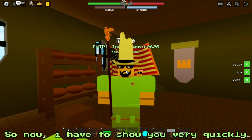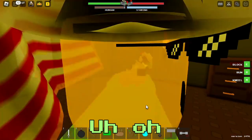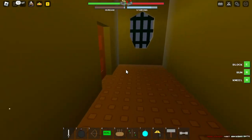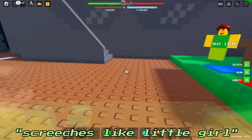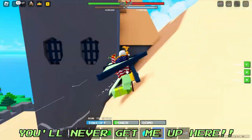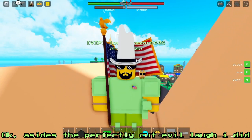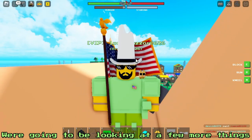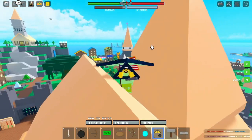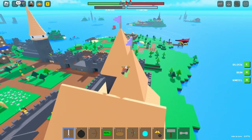As Nooblord, I just got killed by a stupid old witch. So now I have to show you very quickly what the heck is going on. Aside from the perfectly-cut evil laugh I did, we're gonna be looking at a few more things. What I just used is the glider.